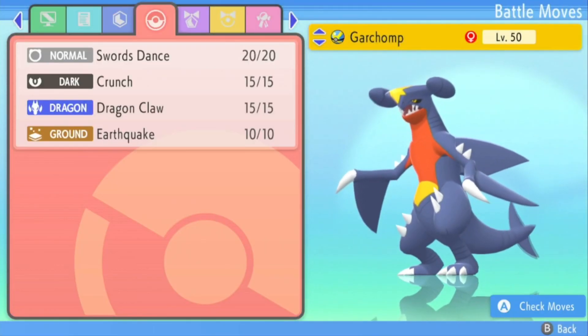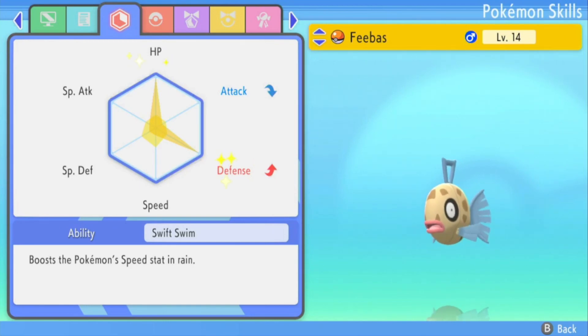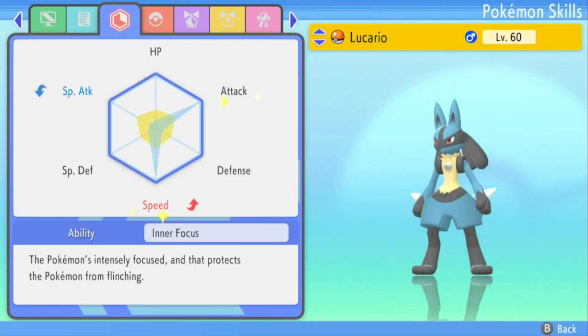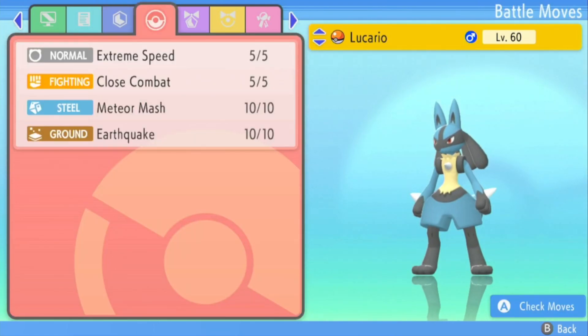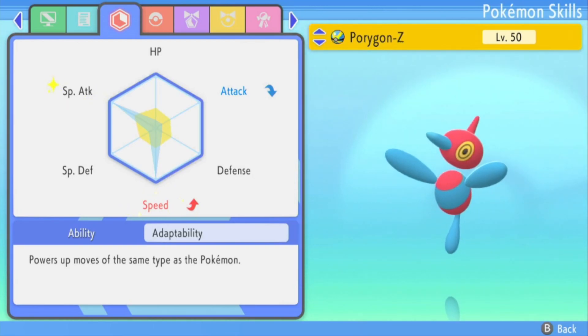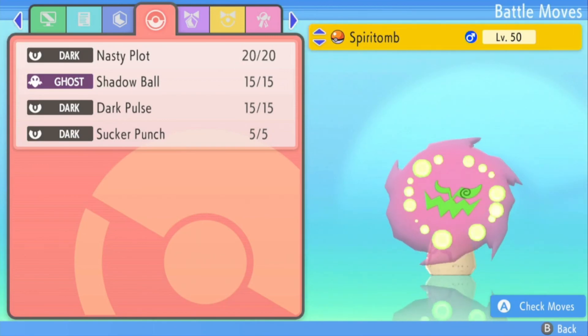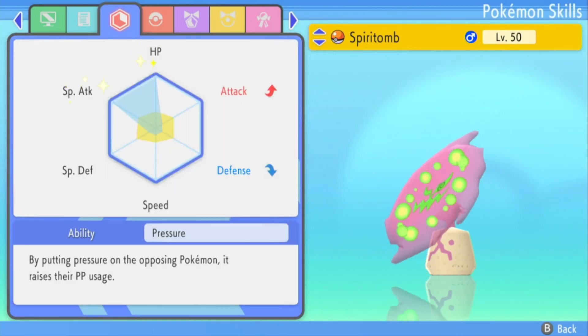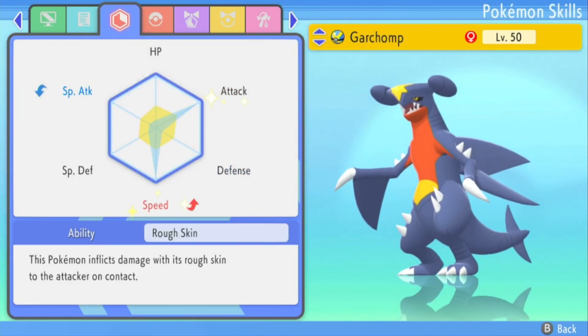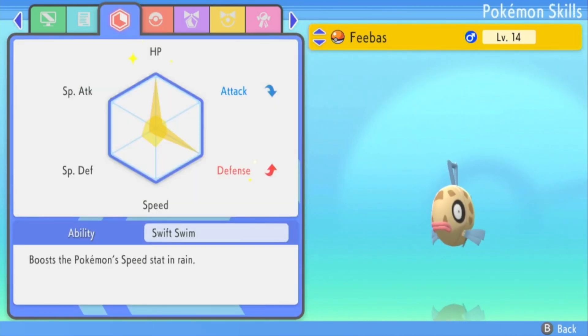Hey everyone and welcome to part 2 of the breeding guide where we will be going through the entire process for breeding a competitive Pokemon. This video assumes that you've seen part 1 where we talked about breeding high IV Pokemon completely from scratch. In this video we will be talking about passing down the correct nature, passing down any egg moves that we need, finalizing our moveset, satisfying any particular evolution requirements and EV training. By bringing all of this together we will be able to breed competitively viable Pokemon.